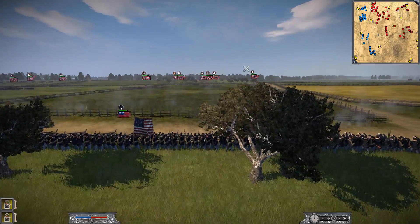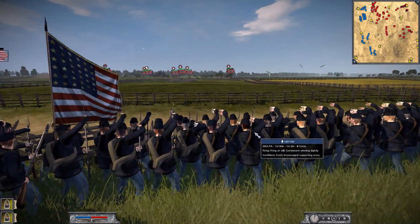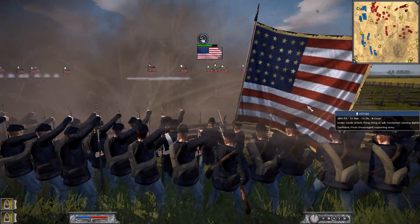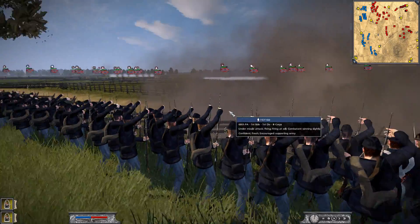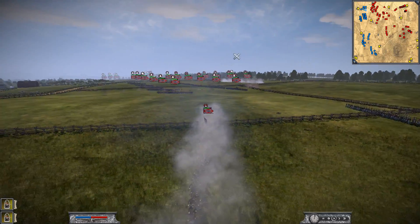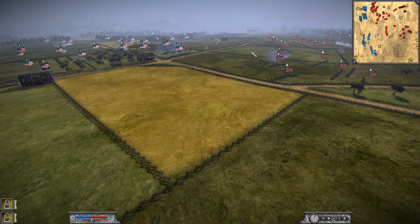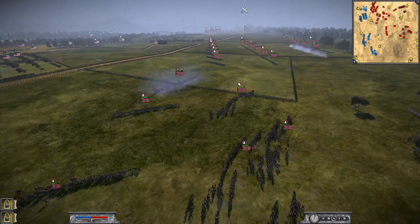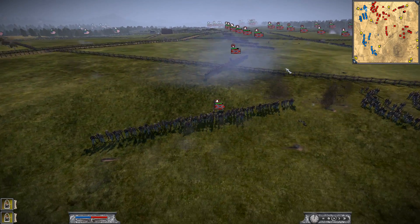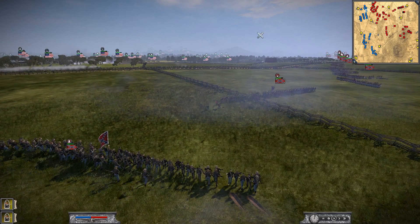The first shots of the battle have begun. We've got the 68th Pennsylvania, First Brigade, First Division loading up - nice old glory flapping in the breeze. Cannonballs are striking the front lines, and now the Confederates are firing back. Just look at the scale of this battle - it is insane. This map is huge, yet these armies almost take up the entire space from red line to red line.